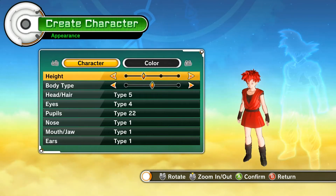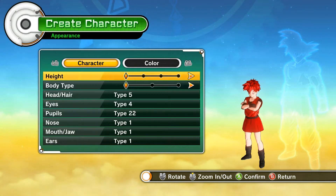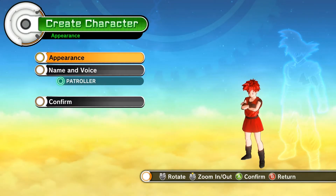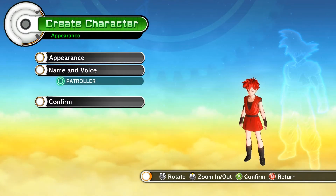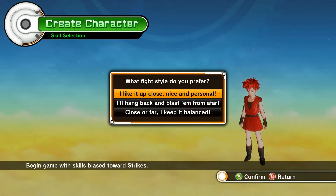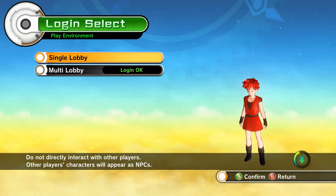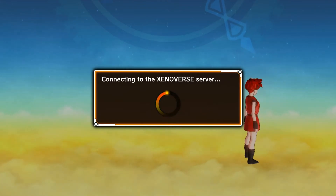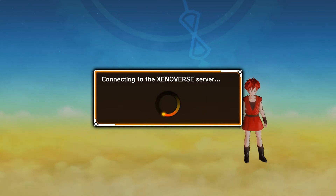One thing about appearance: you want low height and low body weight — those are the only two things in appearance that really matter. It does change the amount of Ki Blasts you get, so get both as low as possible. There are other videos online you can look up. Finish character creation. I'm going to go single lobby so there's not as much lag.